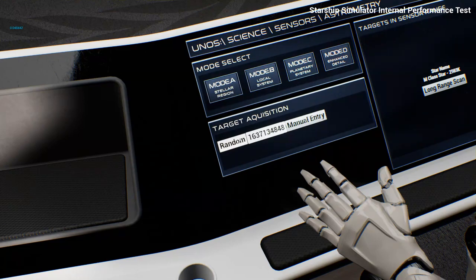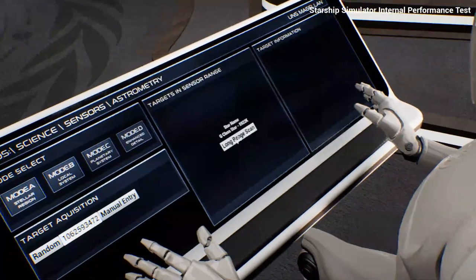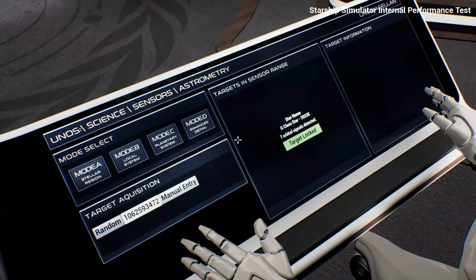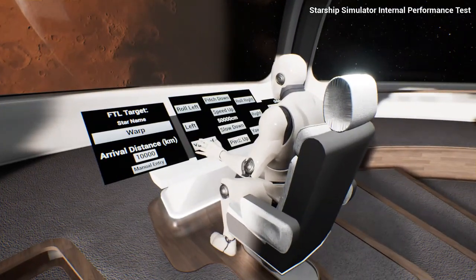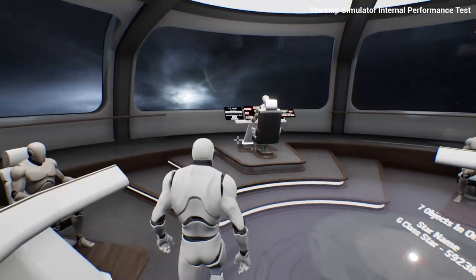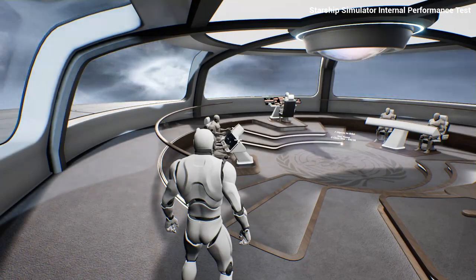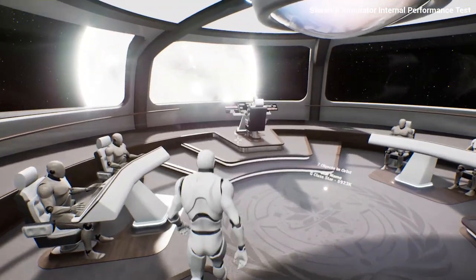So let's pick a G-class star, perform a long-range scan, and we can see that there are seven signals corresponding to seven orbiting bodies. We lock the FTL target, which will allow the helm to engage the FTL. In the game proper, each light year travelled will probably be a full day's work on the ship — you'll get up in your crew quarters, perform your day's duties, and that will represent one light year travelled in space.